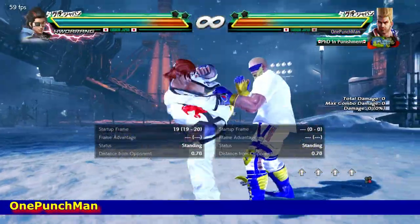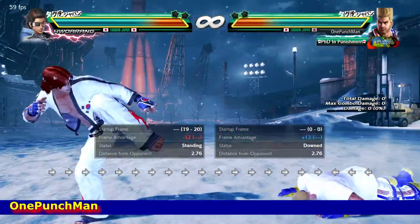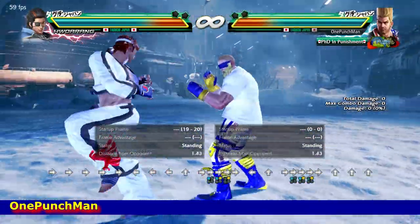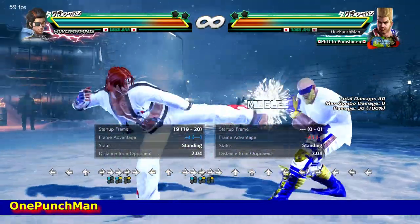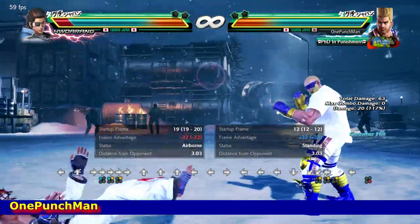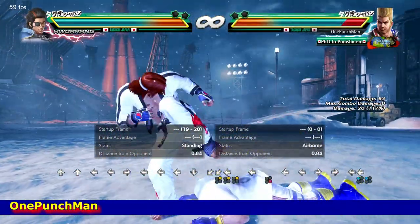That is a 19-frame move that is plus 4 on block. On hit, you will notice here it is showing minus 12. Taking side is a good option here, or side step down forward 2. Or 4 also works. But back forward 1 is not good here.